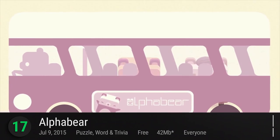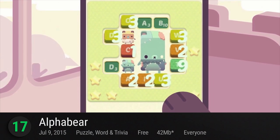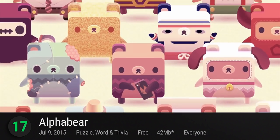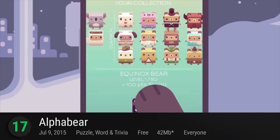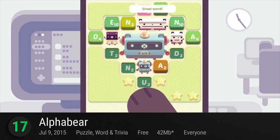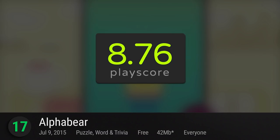Bring out your dictionaries, because it's AlphaBear! From the developers of Bushido Bear, Spry Fox constructs another bear-filled title for their contemplative players. Lacking that katana slashing, but not without its own kind of action, enhance your vocabulary skills as you spell out word after word from the growing bears. Pick up your nearest dictionary to reach the highest ranks of their leaderboards. It has a PlayScore of 8.76.